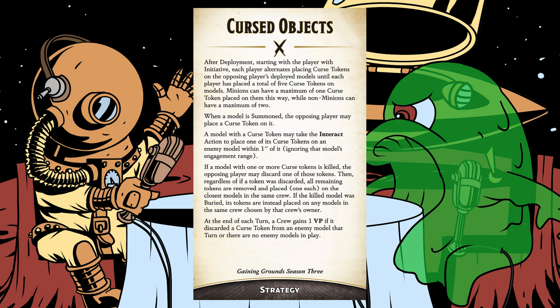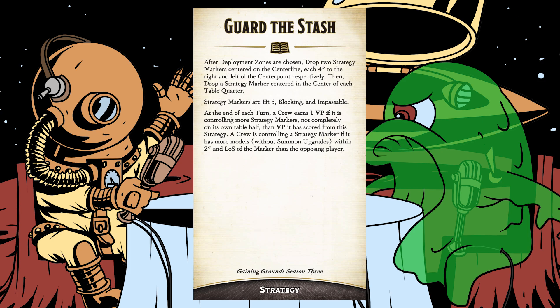Next is Guard the Stash. This drops strategy markers in a way we've never seen before. You put one marker on each table quarter center — as familiar from Turf War and Corrupted Ley Lines — but instead of one in the center, you put two on the center line, each four inches to the right and left of the center point. Markers are height five, blocking, impassable. You control a marker if you have more non-summoned models within two inches and line of sight than your opponent, gaining a point for controlling more markers not completely on your own table half. Notably, you do not take the interact action at all.